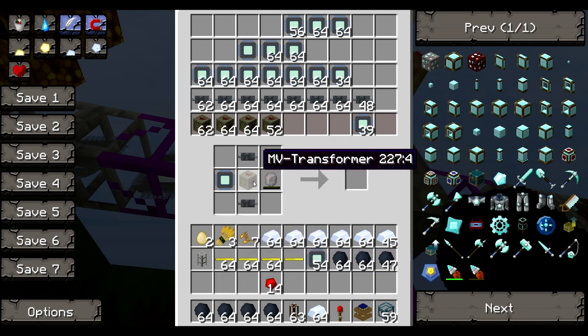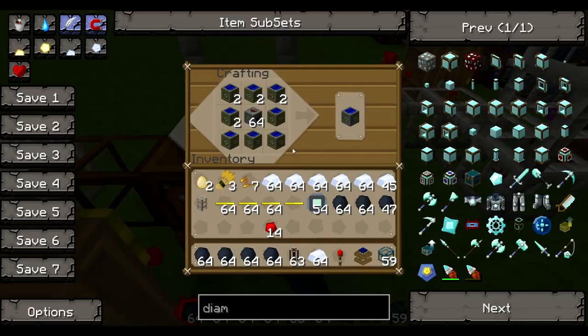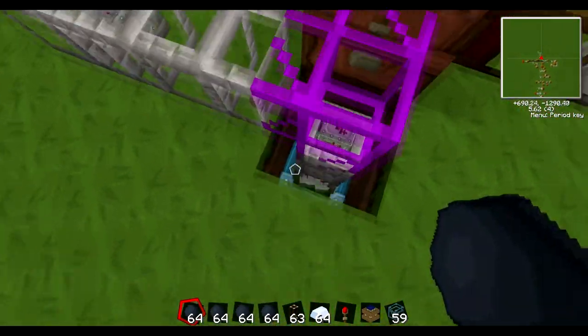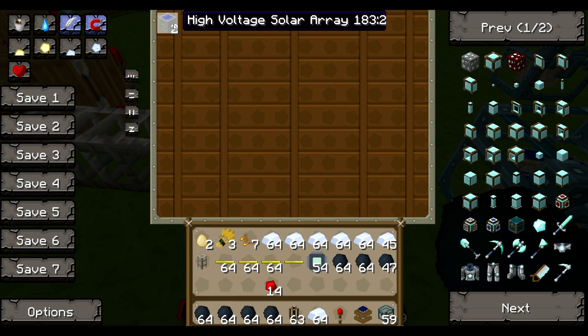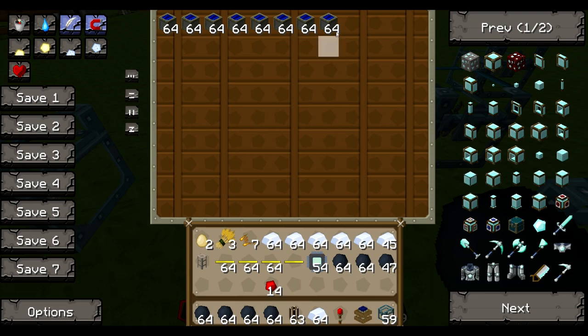And it just automatically pumps off the HV transformers this thing is making. They all go into here. As you can see, there's a stack of them now, because solar panels take a long time to make. Any overflow goes down there. I have almost four stacks of overflow. And so far, this has only been running for about 10-20 minutes, and it's made two high-voltage solar arrays.